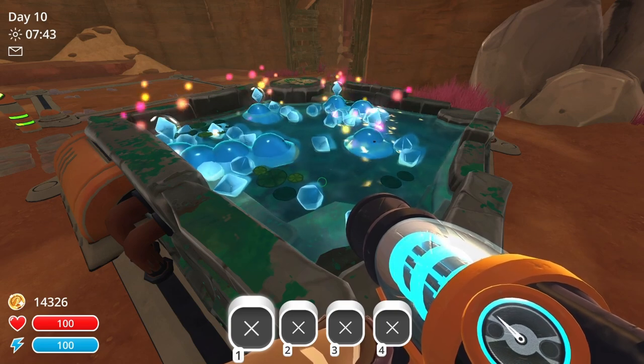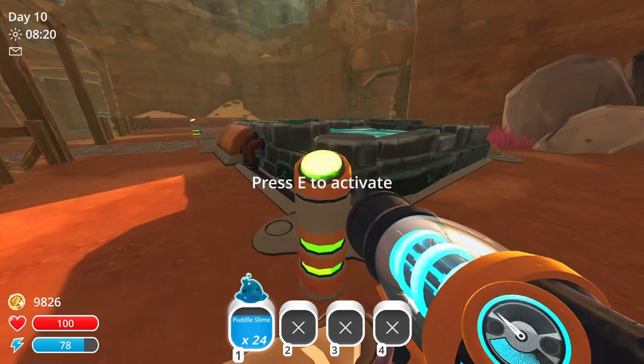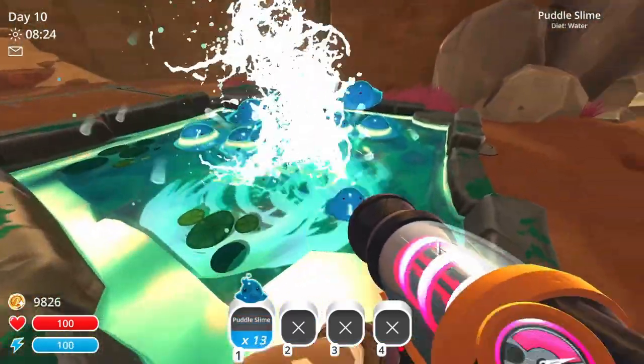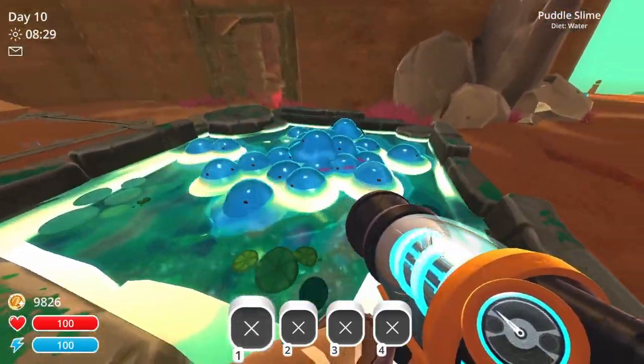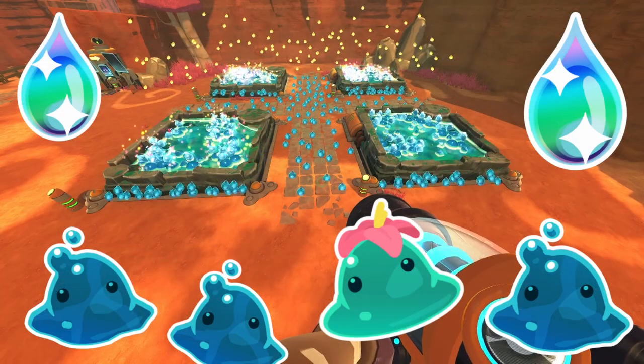After buying the first two upgrades, you unlock the Ancient Blessing. This costs 4500 nubucks and will triple both the amount of slimes and the amount of plorts the pond can hold, to a total of 24 slimes. It also changes the water of the pond into Ancient Water.